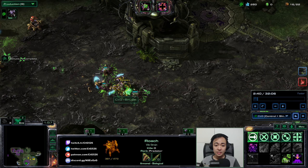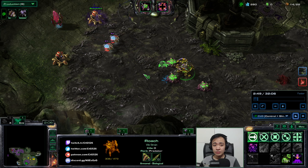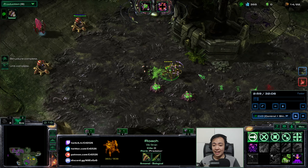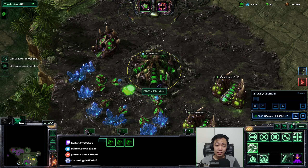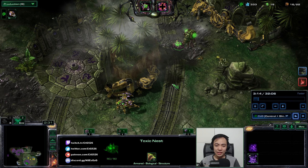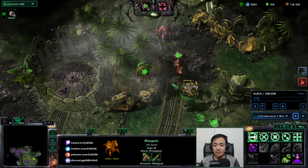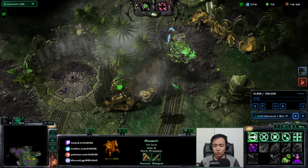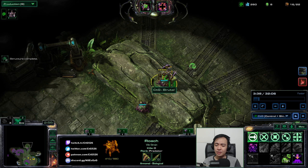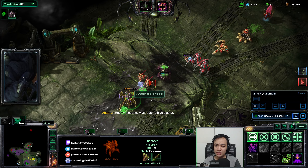One thing you can do is put down Toxic Nests in the enemy base to aggro enemies toward your Roach or Spine Crawler — that is luring them. Another thing you can do is attack buildings and manually detonate once again. This time I have Toxic Nests on the attack path of the attack wave while I'm getting gas. I lure these guys in, waiting for the Stalker to be in range before circling back with the Zealots and detonating at the exact time they are all standing in that spot.